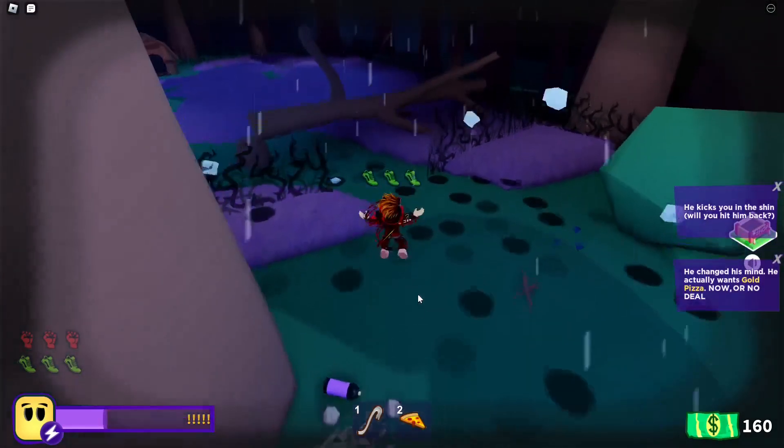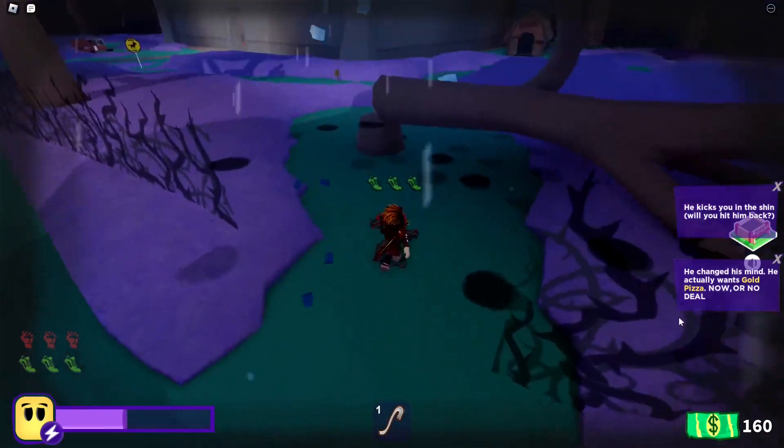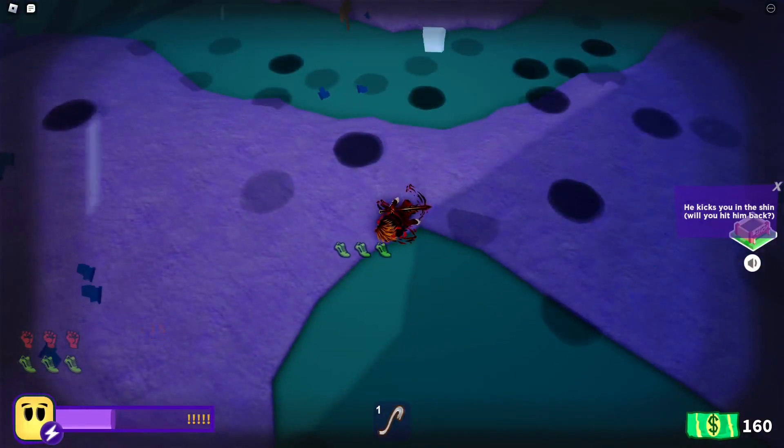Now we have to go all the way back and defeat the pizza boss. Let's go do that — I'll be back when we've done it. You want four strength, which is just one more than what you've already got, which is pretty simple. Let's go get it.